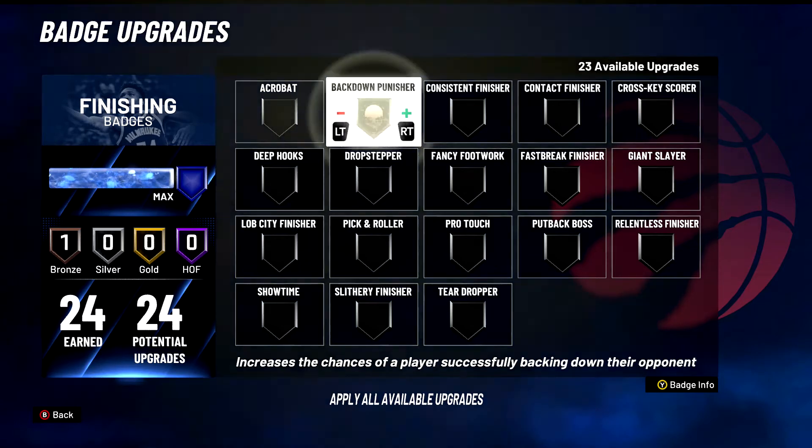Back Down Punisher is definitely an S tier badge, but only for certain builds. If you're a point guard, this is a no-tier badge. But for a center, this is an S tier badge — very much needed. It'll help you just shove people under the paint, bring your body down, you're gonna manhandle them. Back Down Punisher will just put people under the paint for you. Goes hand in hand with Drop Stepper, which we'll get to in a little bit.